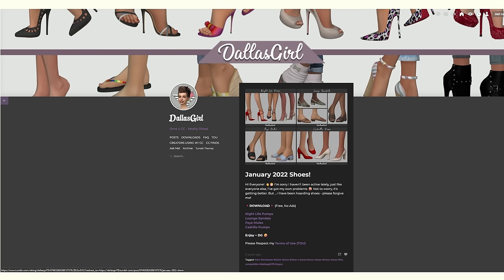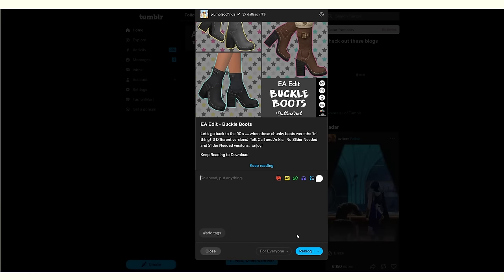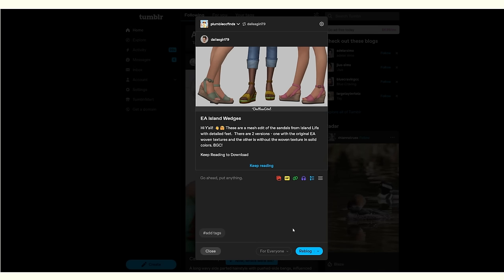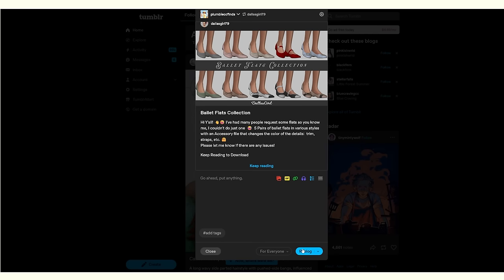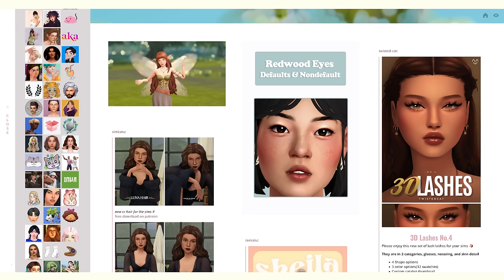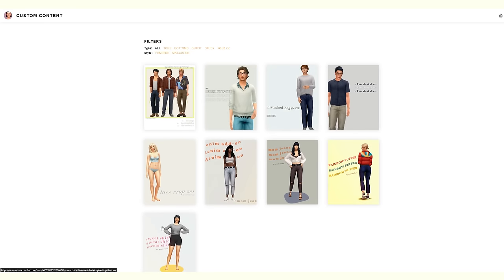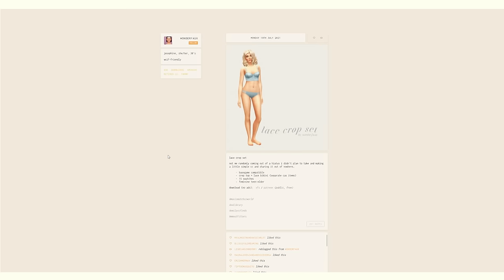CC shopping kind of feeds that dopamine so you don't actually have to buy something. I think that's one of the really great perks of custom content shopping. Lots of people are of this opinion too — CC shopping is great for not actually spending money, and it's still just as equally rewarding. It's just not super expensive — it's free. I really appreciate CC and Tumblr for that because Tumblr makes CC shopping a really really fun experience.